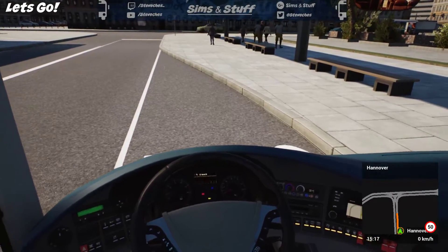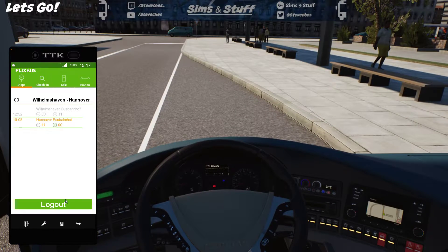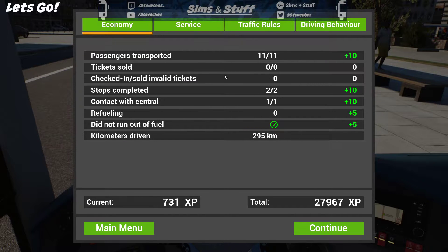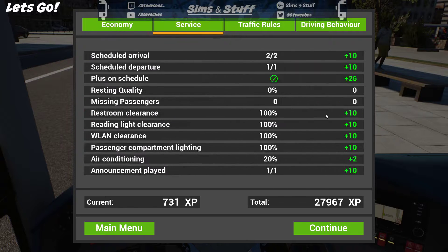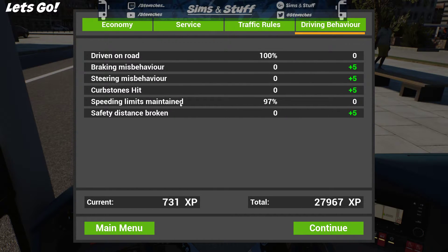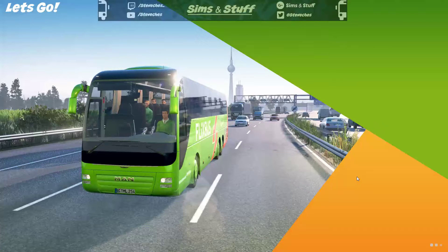Let's see how badly we did. Passengers transported: 11 out of 11. No invalid tickets, completed two stops, contract with central was fine, didn't run out of fuel, drove 295k. Arrived on time, departed on time, on schedule. Restroom, reading lights, WiFi, passenger compartment lighting all fine. Air conditioning 20%. Played the announcement. Maintained driving time. One accident, got done for speeding once. Drove on the road 100% of the time. Speed limit maintained 97%. 731 XP earned.